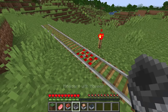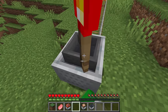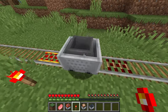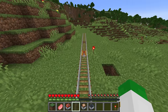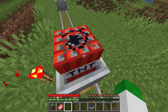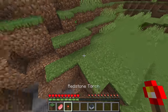The activator rail can also disable minecarts with hoppers — if a hopper minecart rolls over a powered activator rail, it stops picking up items. You can re-enable it by rolling it over an unpowered activator rail. It can also power on a minecart with command block, or ignite a minecart with TNT — though unlike a dropped TNT minecart that explodes instantly, it goes through a full ignition phase.